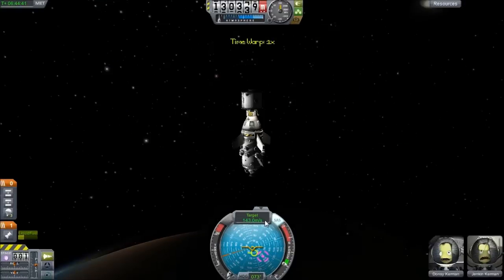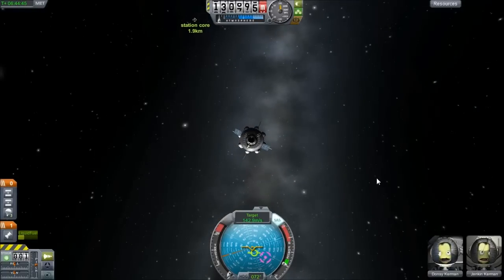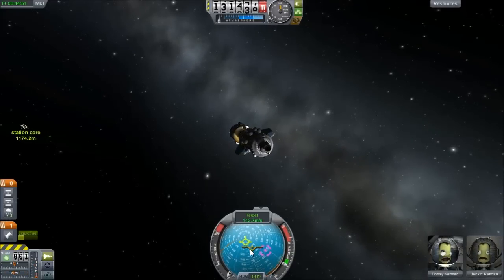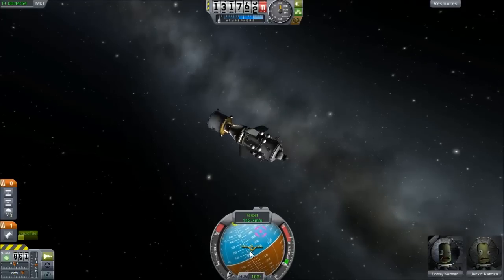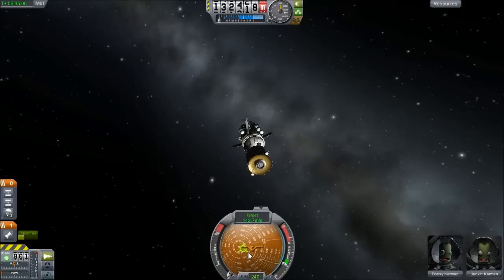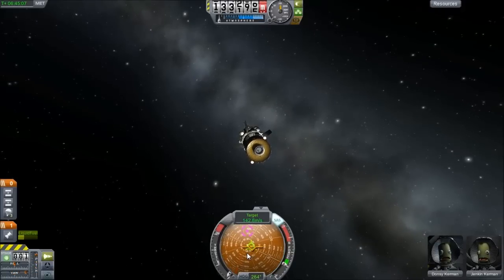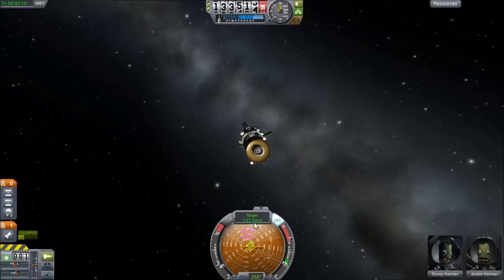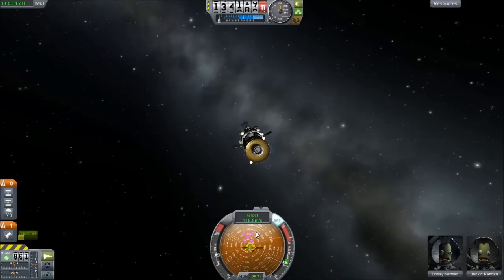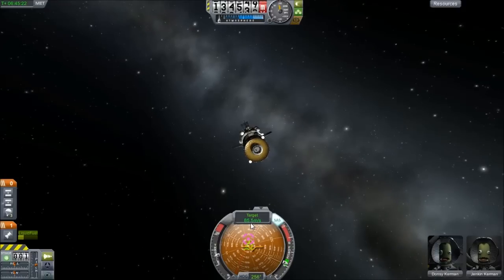I'm going into staging mode and setting my target - there it is. I'm in target mode, so this shows my velocity relative to the station. I want to kill that off as soon as possible. My orbits weren't that aligned so I have a lot of relative velocity. I'm going to start burning and you'll see my velocity relative to the station start to decrease. We've got a lot of Delta-V to kill, so I want this to basically go to zero.